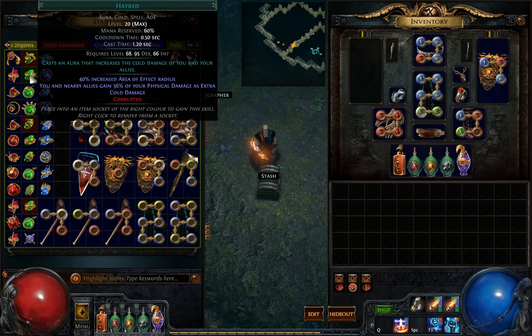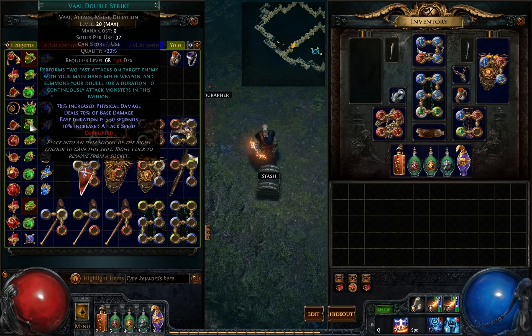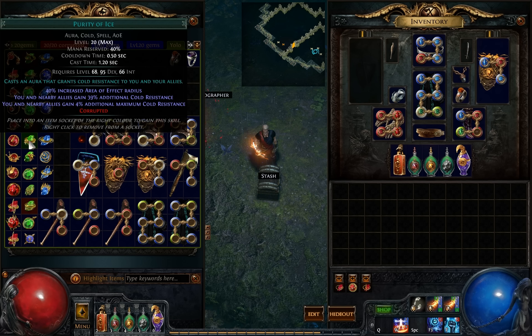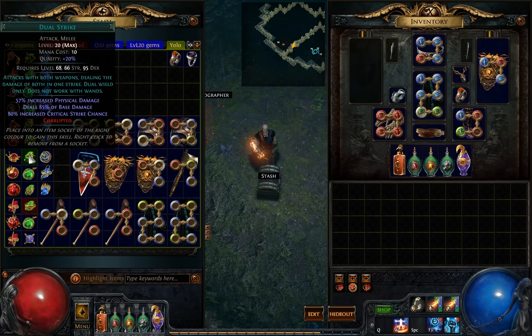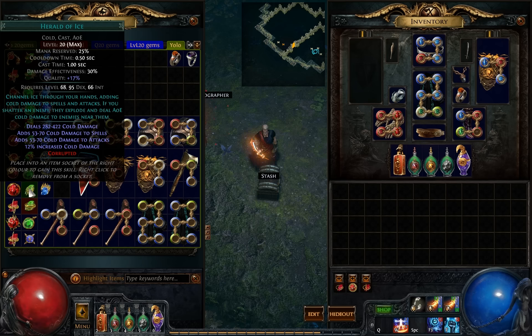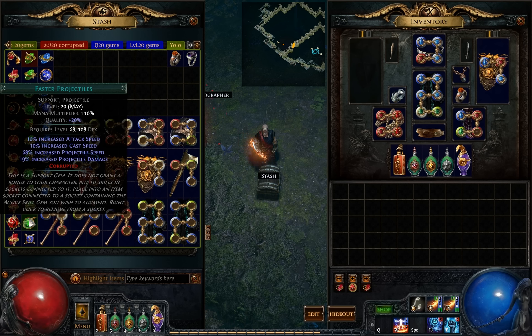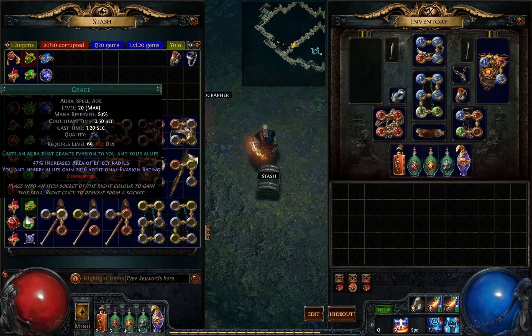Nothing interesting for Haste or Hatred. Same with Faster Attacks. GMP still unchanged. Double Strike ended up as Vaal Double Strike — that's not that awesome. Purity of Fire still level 20. This Double Strike is still 20-20. Faster Projectiles 21-20 — that's interesting. Herald of Ice got screwed — level quality 17 only. Nevermind. Grace was only level 20 without quality, so it got some quality on it. Not really that interesting. Faster Projectiles 20-20, but already got the level 21 here, so it's okay.